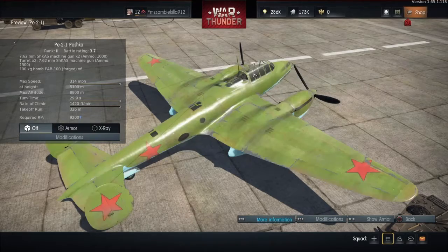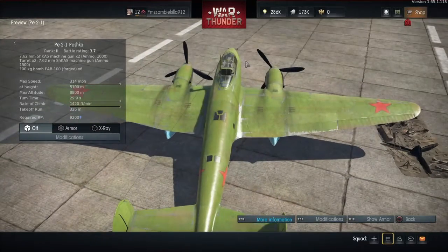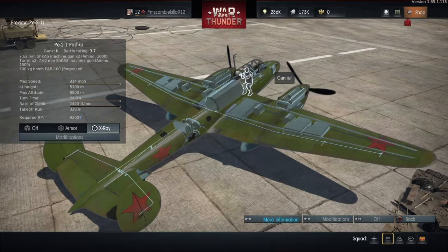Maybe it's supposed to bring joy to the troops down below who see it. Well, not exactly. The Russians did some crazy experiments. As you can see here, this is the gunner who mans a 7.62mm ShKAS machine gun with 1,500 rounds of ammunition.